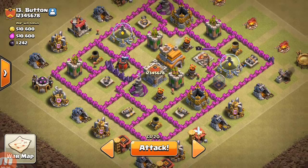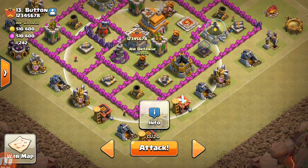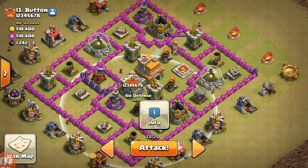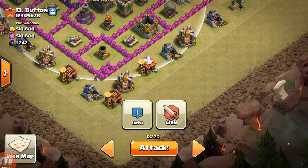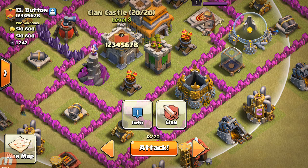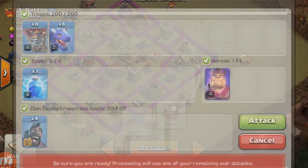I will destroy the air defense with the help of lightning spell, and I will send dragon troops from here. I will check the clan castle — it reached far, so I will send one balloon to check out the clan castle. So I will attack from here.